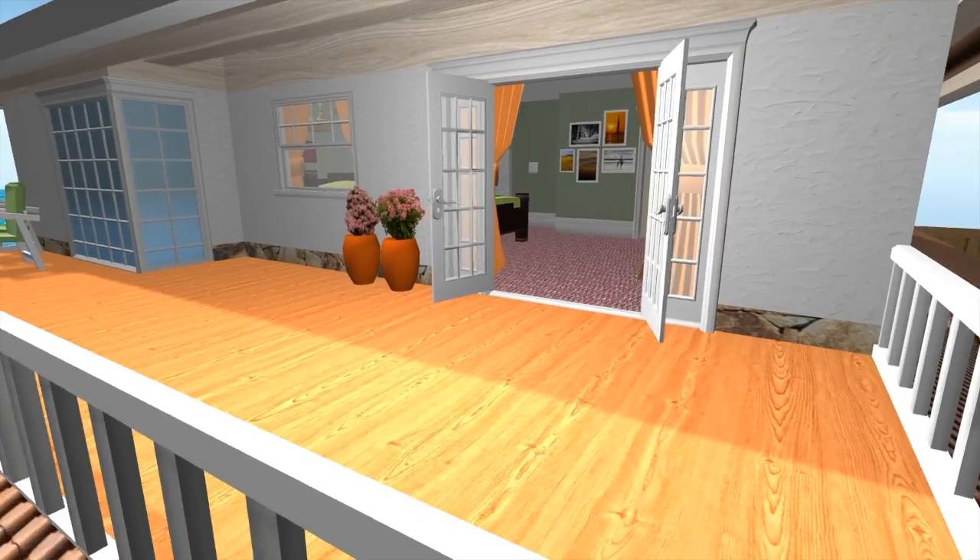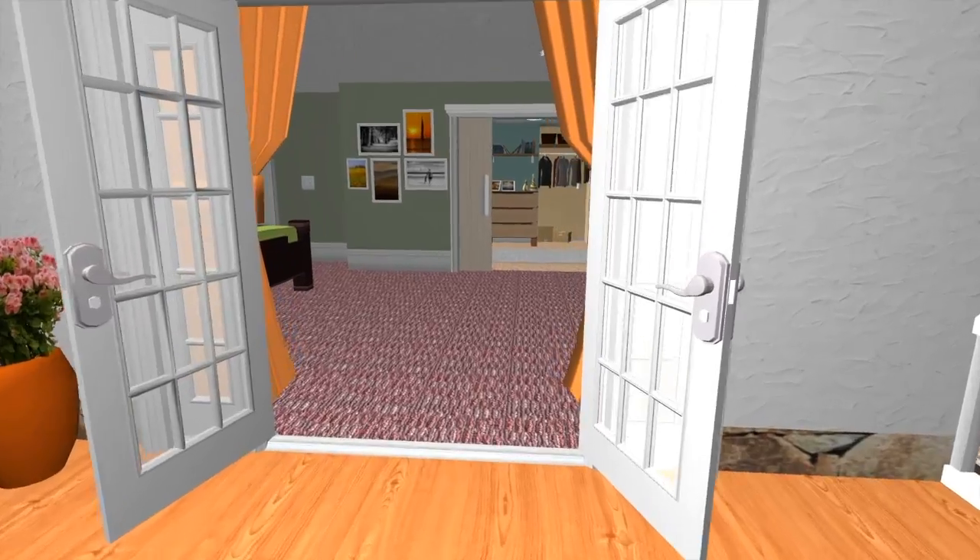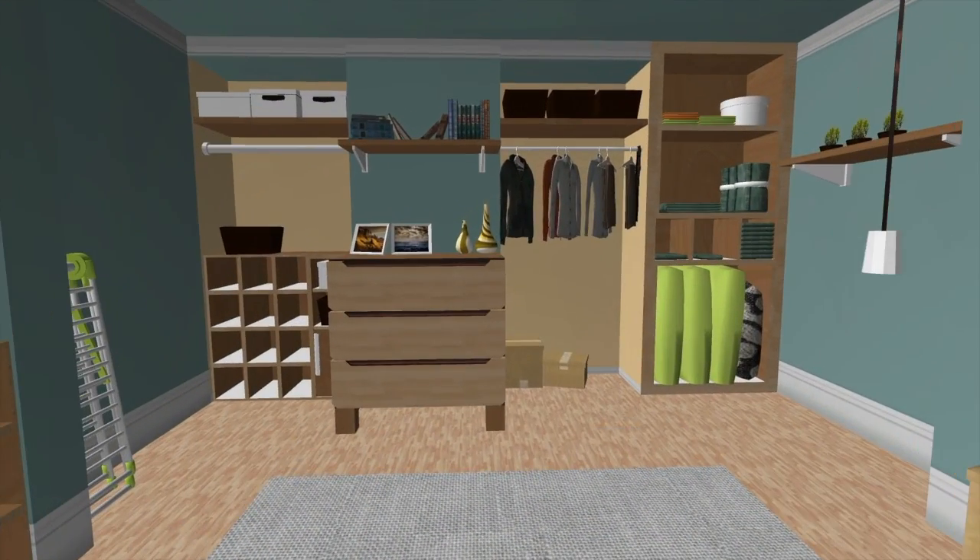On our second floor is an open balcony that overlooks the harbor. It leads to the master bedroom which is nicely decorated and has a large walk-in closet.